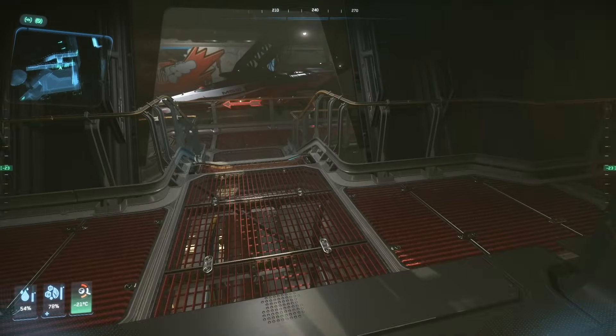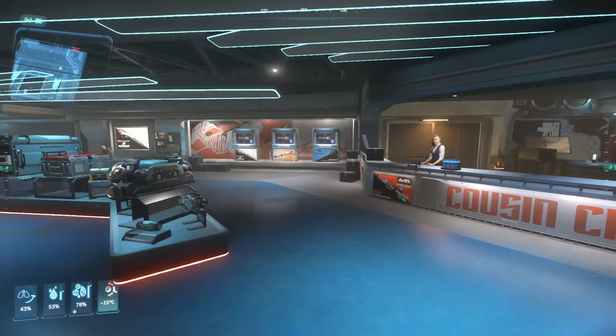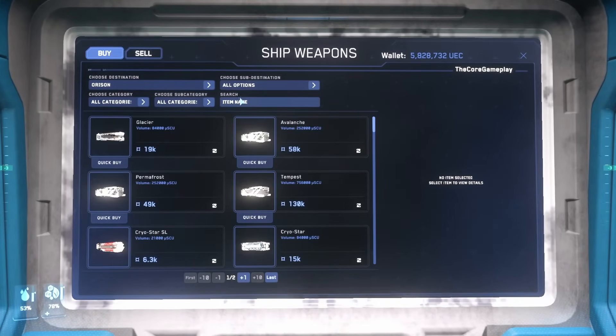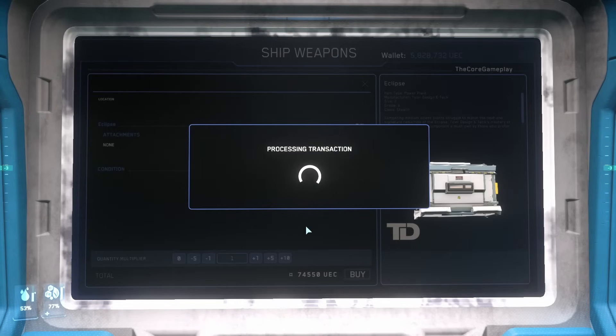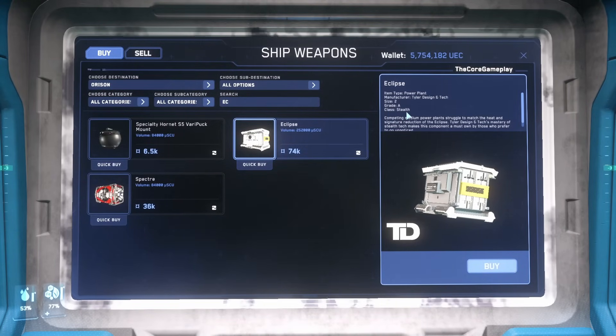Servers are lagging, but we finally made it. Now go down the steps and you should be able to find the terminals. First we want to buy our stealth power plant — this is the biggest thing that will influence your signature, so it's very important to get this. You won't get the most power, but you'll get a lot of stealth from it. Our power plant is going to be the Eclipse. You can see it's Grade A, so it has a decent amount of health — if they shoot you with ballistics, your power plant won't instantly die on you.